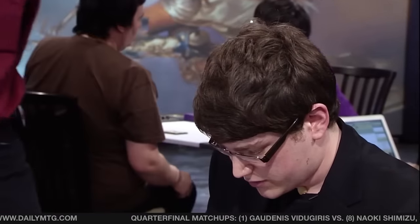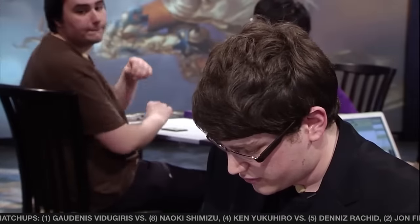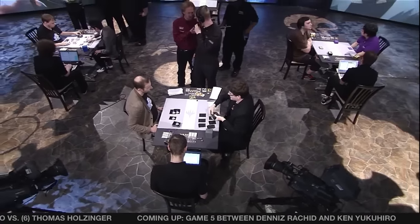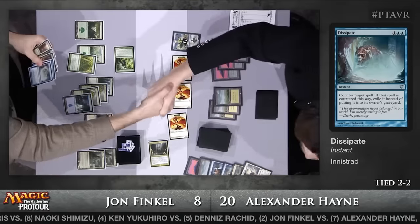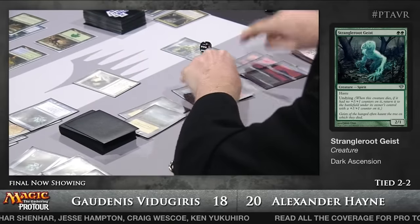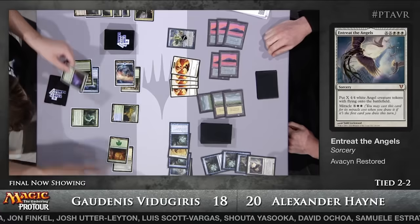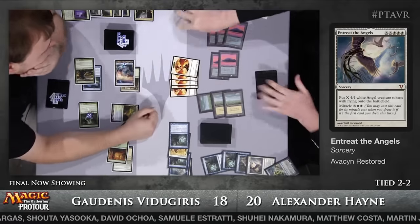It looks like Ricardo Tessitore, the head judge for the event, is stepping in for a conversation — not quite sure what's happening. Are they counting the number of cards in Haynes' library? It looks like Jon Finkel has just said he would rather play game five than have Haynes take a game loss. Alex managed to pull out a final win and somehow take down the whole tournament — with a deck that even he would not recommend anyone entering that tournament with again. Entreat the Angels for five. There it is! Hallelujah! Epic end to an epic Sunday.